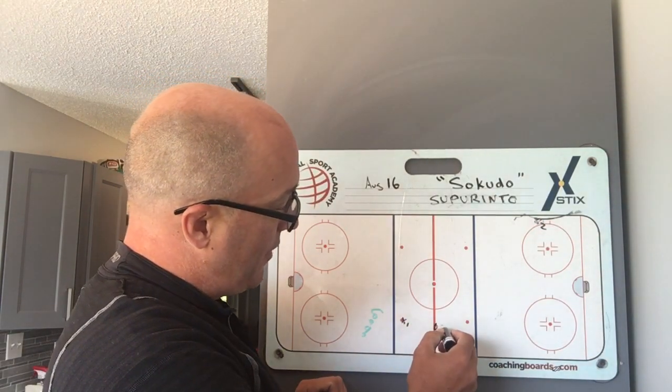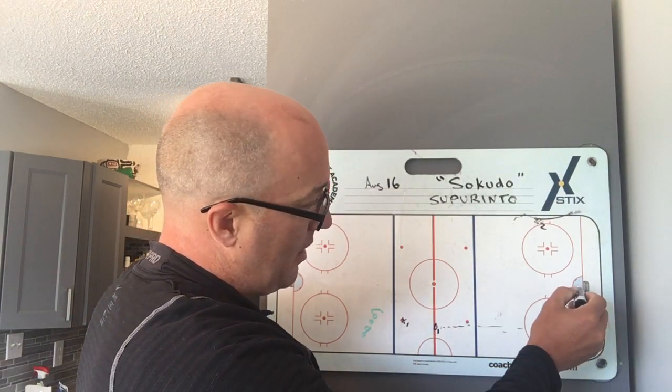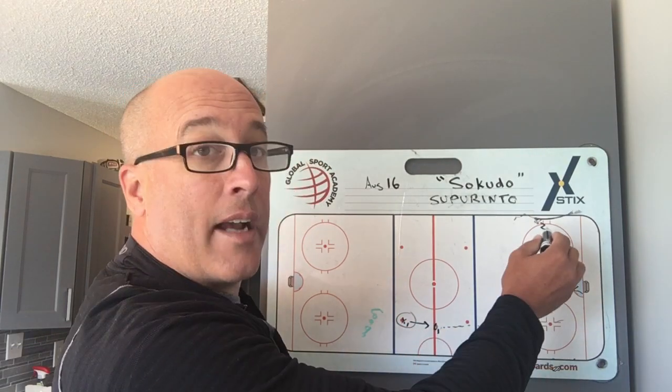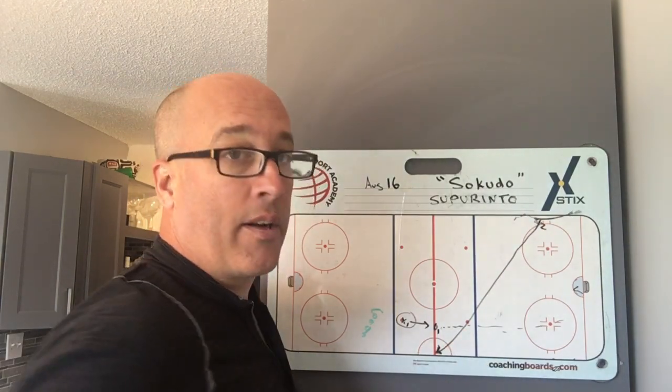The puck's going to get dumped in once again from the defender. He can dump it in anywhere he wants. Get help with your goalie. Here comes the pressure. Same thing — X2 now is going to get hard sprinting right to center.